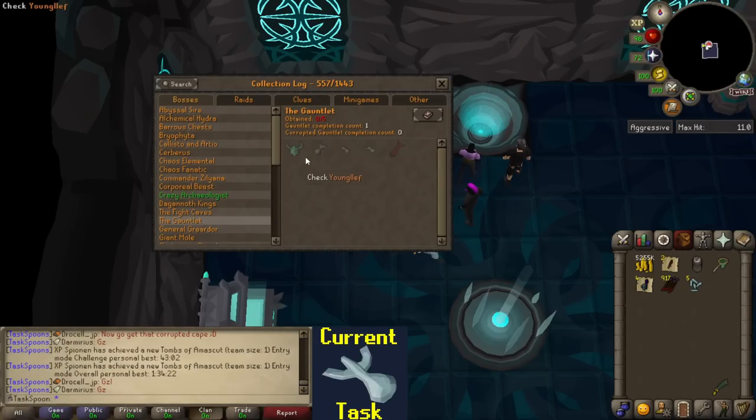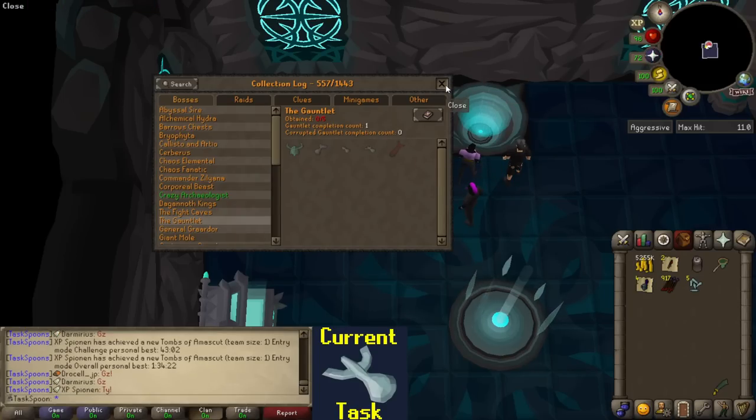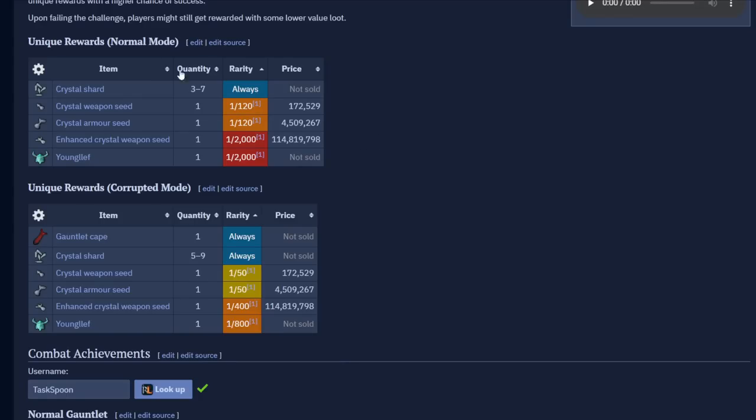The Gauntlet has five items in the collection log: the pet, the Gauntlet cape which you get for completing the corrupted Gauntlet a single time, and then the three items we're actually after for the task - the armor seed, the weapon seed, and the enhanced weapon seed. Any of these three would count towards the task. The drop rates on these three seeds are not as cut and dry as you may think. As you can see on the wiki, there are two different drop tables - one for normal mode and one for corrupted mode - and the normal mode drop rates are significantly rarer than corrupted mode. So you would think I'd do corrupted mode for the better drop chance, but the corrupted Gauntlet is scary and much harder. So I'm going to start with normal mode for a bit until I remember what I'm doing.